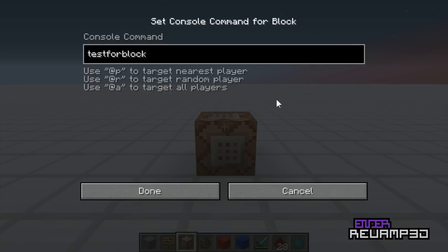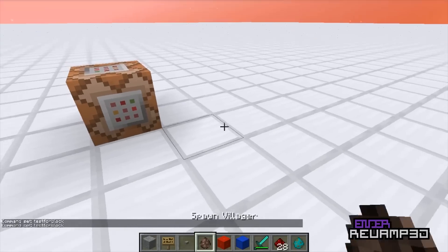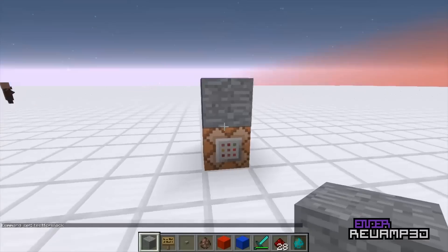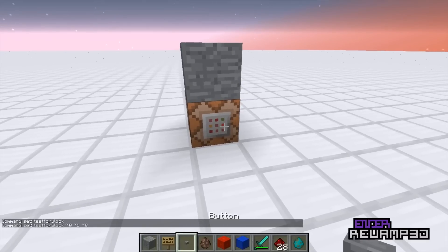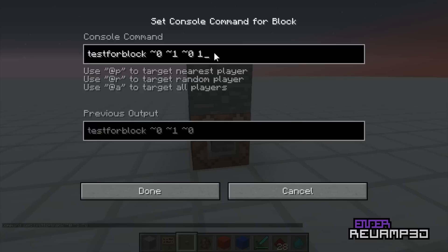This should have been a test4 extension, but I guess they really just didn't implement it. And so what this does — it's kind of self-explanatory — it tests for a block. This is 1 above it, right? And so I'm going to use tilde because honestly it's so much easier. Tilde 1 means 1 block above it, tilde 0. So basically it tests for a block and then you have to specify the code or the data value.